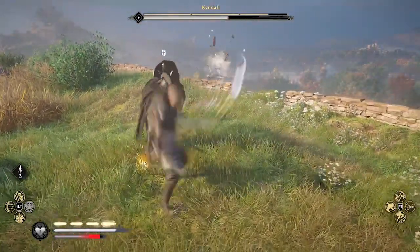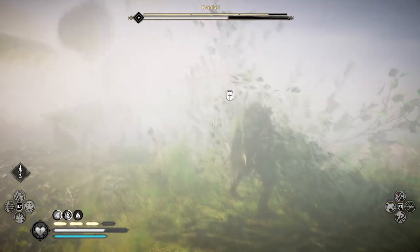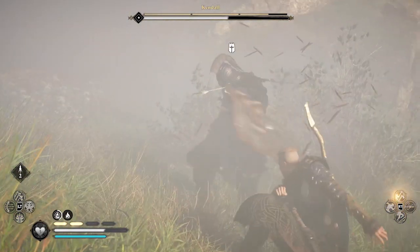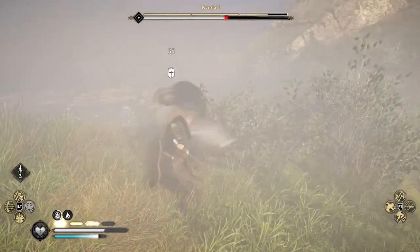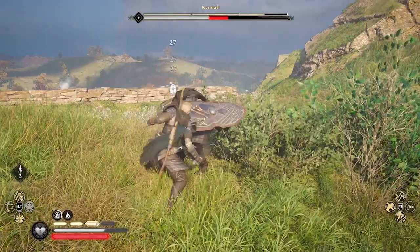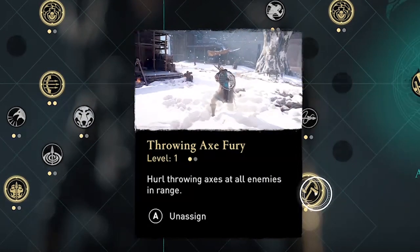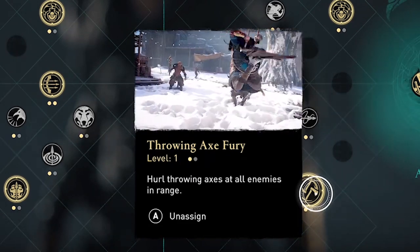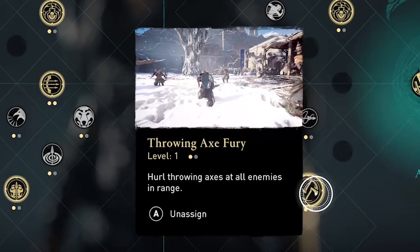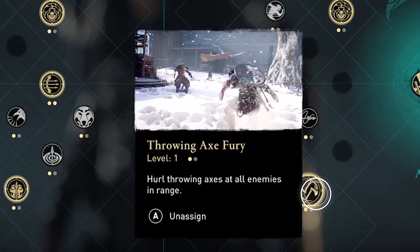At the top of my list for best melee abilities is Throwing Axe Fury, which I've already used twice on this zealot and I'm gonna use a third time here — boom — to break her guard so I can move in with my daggers. I'm fighting Kendall. This is the first ability I found and I've been using it ever since; it's still my absolute favorite. It works on bosses, zealots, and legendary animals for high single-target damage, and also on groups of multiple enemies.